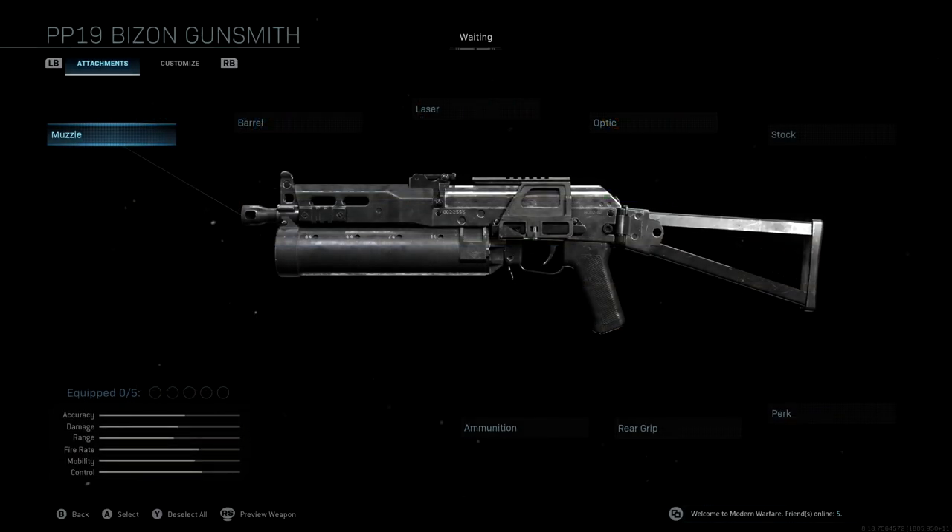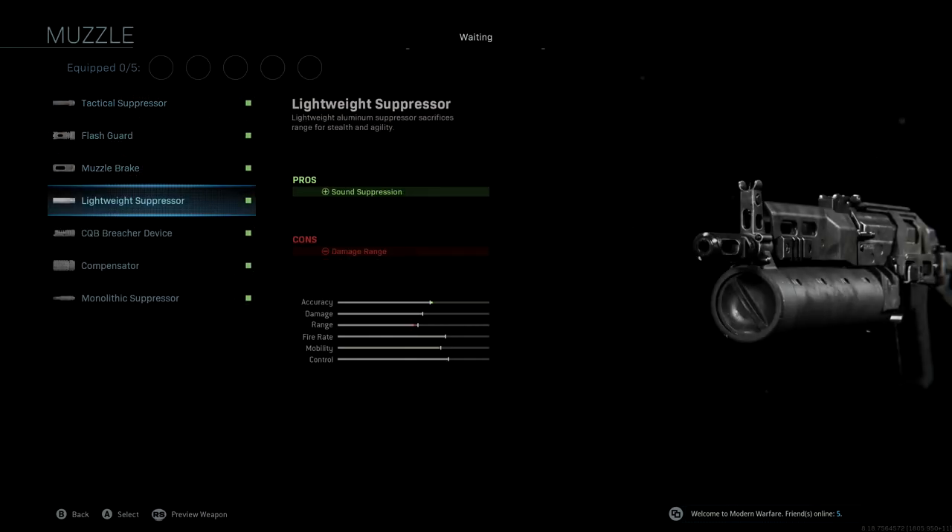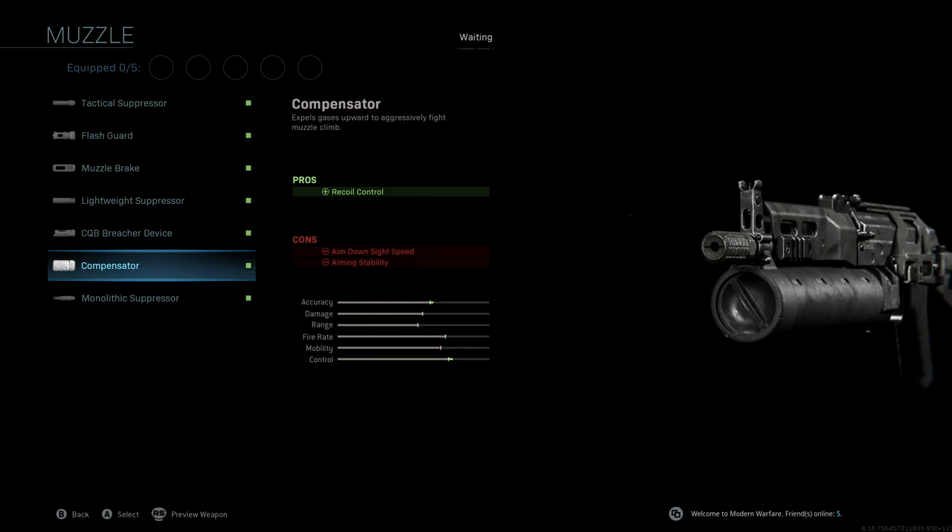If you guys take a look at the attachments, the muzzle we're going to be using is the compensator. With this, we're getting recoil control, giving us a nice boost to accuracy and control. We lose a little bit of aim down sight speed and aiming stability here, but we're going to make up for that with some of the other attachments. So the compensator muzzle.